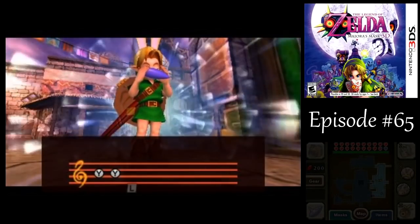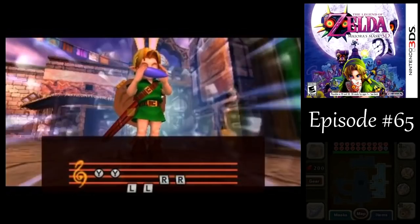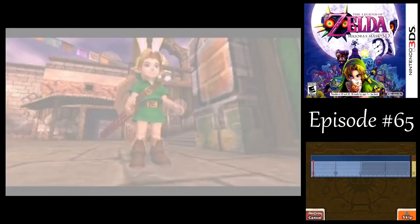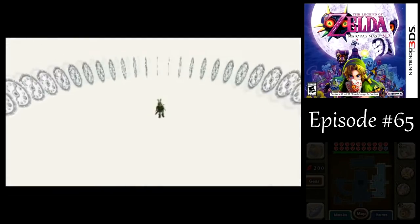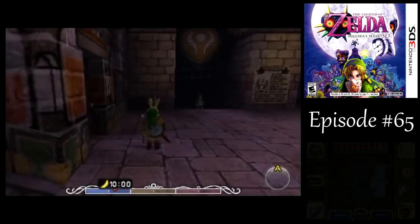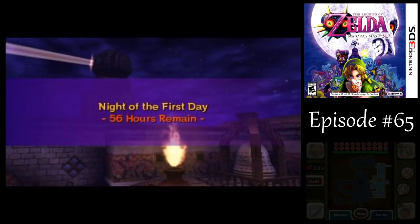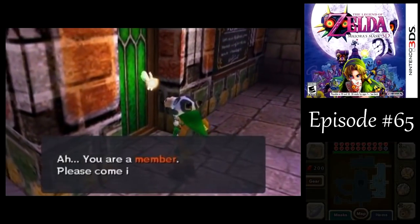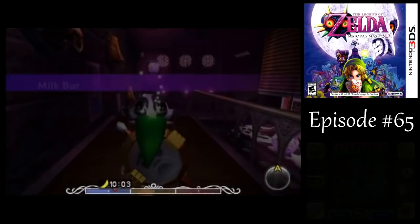In any case, I figure I might as well do this on screen here, since I can just directly advance the clock to 10pm, unlike the Nintendo 64 version, unfortunately. I thought I could speed up or skip past the animation there, but in any case, put on the Romani's Mask and we're good to go.